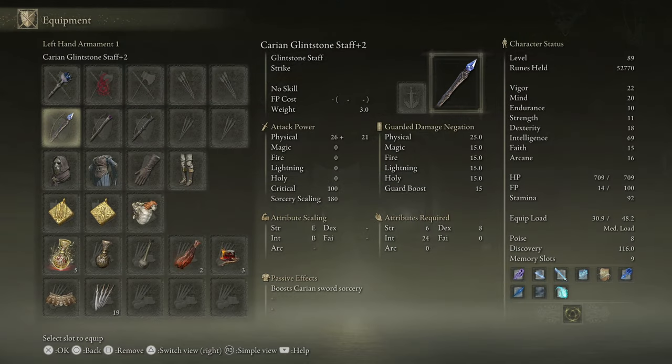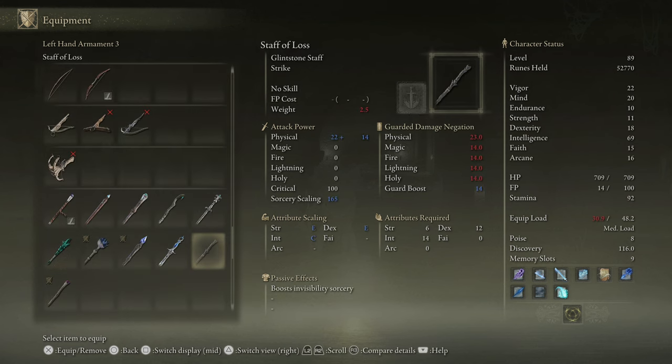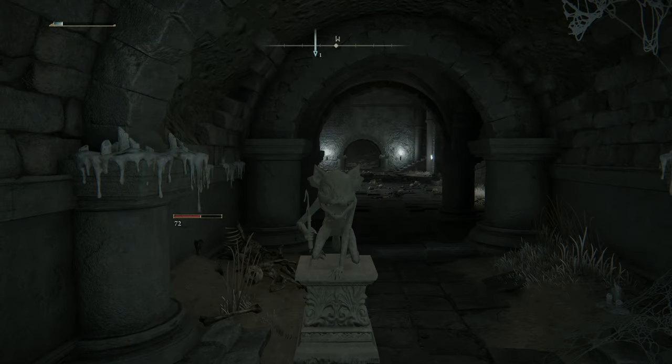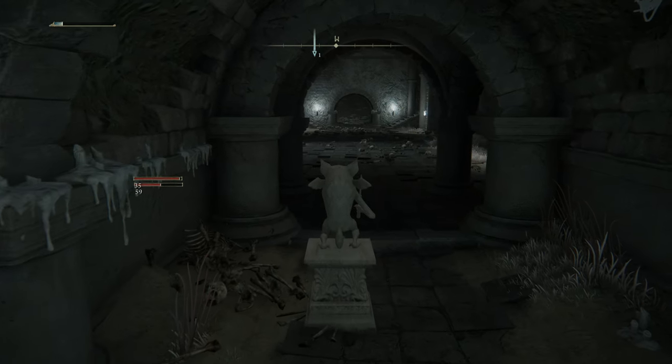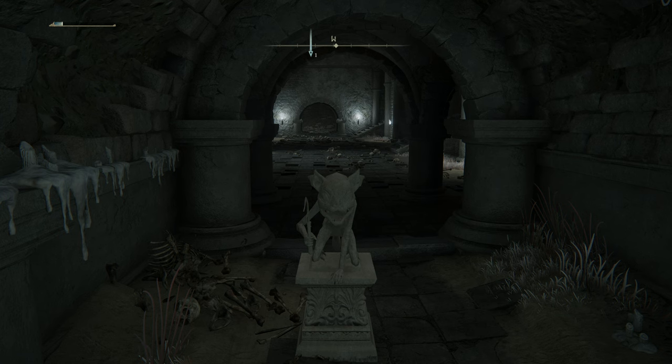In my offhand I have the glintstone staff, the meteorite staff, and the staff of loss. Someone in the Discord mentioned there's currently a feature - or bug - where you put your highest sorcery scaling staff in your main hand to cast sorceries, but then in your offhand you have things with passive effects like boosting carrion sword sorcery, gravity sorcery, and invisibility sorcery. You actually get those passive effects simply by having them equipped - kind of like the grass crest shield in Dark Souls where you still get the stamina regen boost. I've been testing it on some ghosts and it does work.